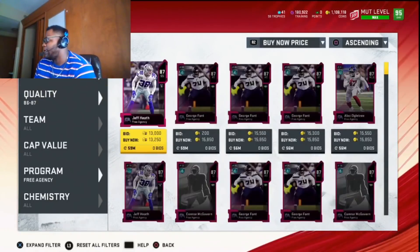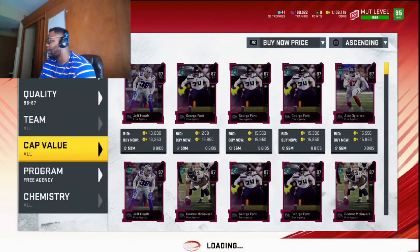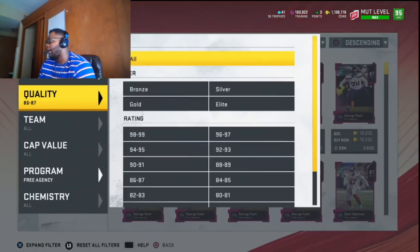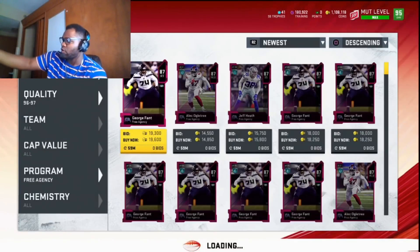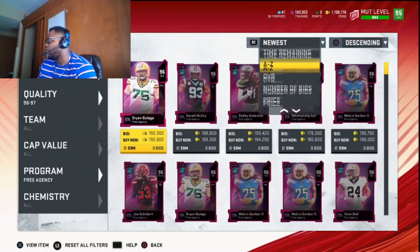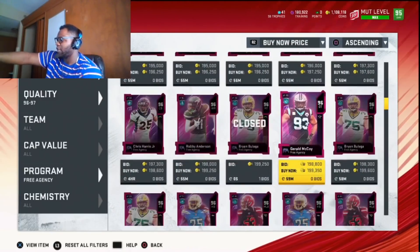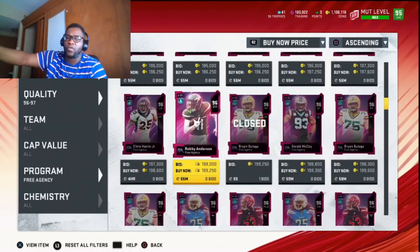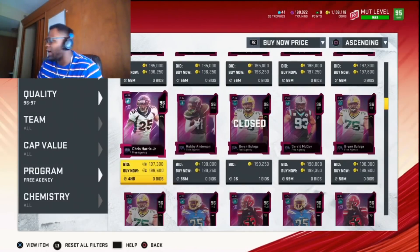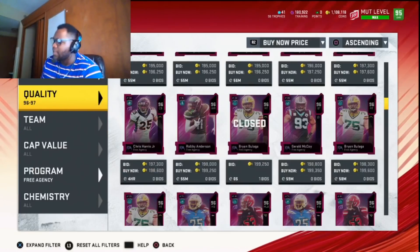Every time you do this method you'll make about 9k, just by consistently going in and buying these input cards. You can also find these 87s for cheaper — 13k, 12k, 11k — if you stay on the filter and refresh. Jerry McCoy is going for around 200k, so you put in about 145-155k on the set and get back about 179k. Keep doing this consistently to build up coins.